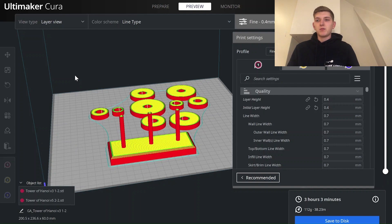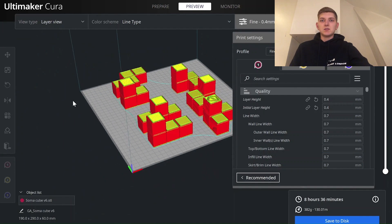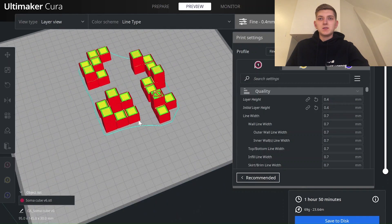I have a print time of three hours for the Tower of Hanoi. The Changing Four is two hours and eight minutes. The Soma Cube is eight hours — I set infill to 50%, which is fine, so then we have a printing time of one hour and 50 minutes.